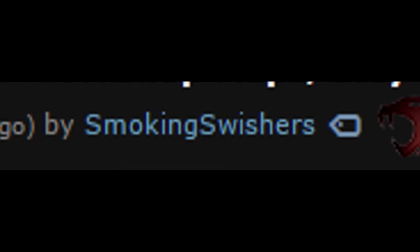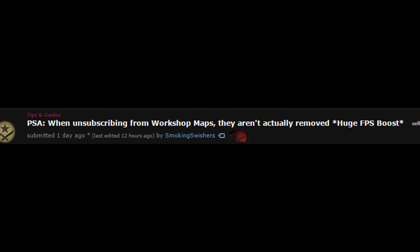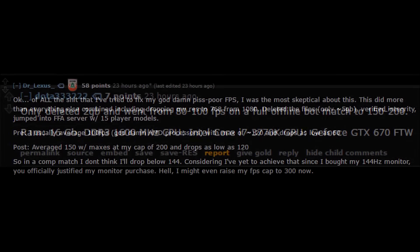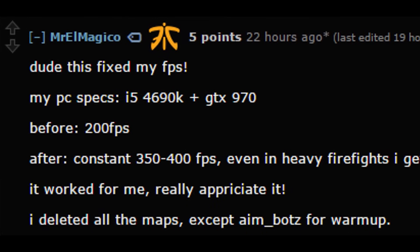Hey guys, a user on Reddit called SmokingSwishers says that when you unsubscribe from workshop maps, it doesn't actually remove the files. I tried it and I can confirm that this is true. Some users have even reported that maps and other things in the game started working better, and most importantly, gave an FPS boost.